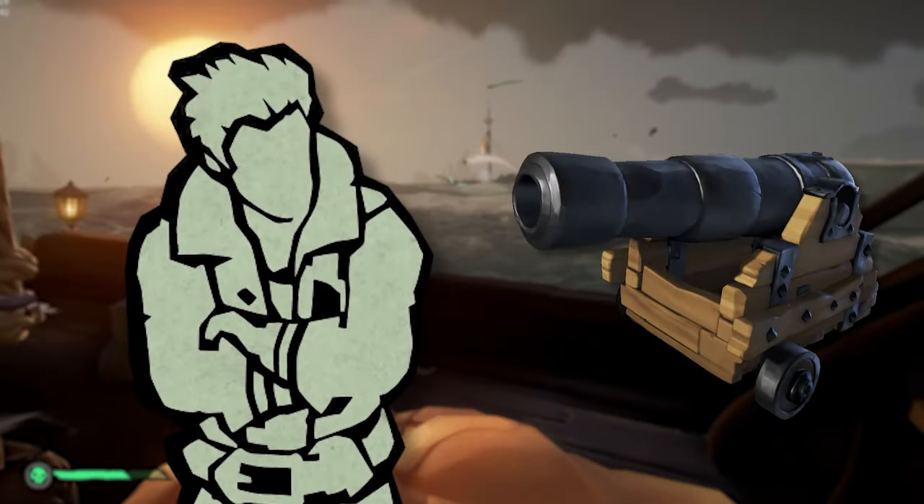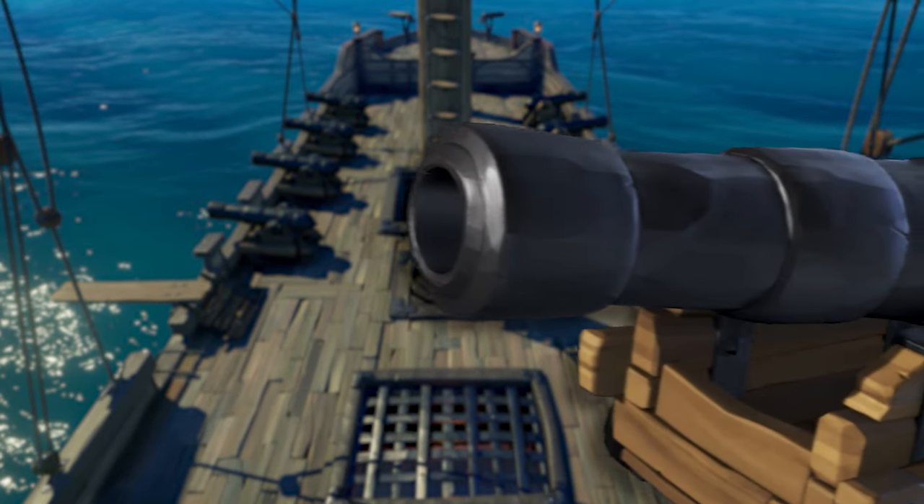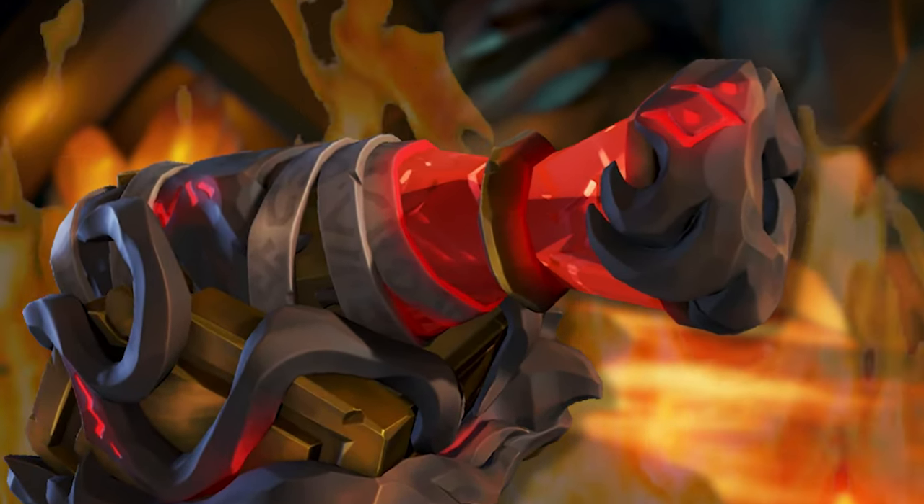In Sea of Thieves, when deciding which cannon you want to use on your ship, you might end up cycling through all the options to see which one is best, but end up sucking at all of them. Some cannons can help you improve your aim, while others look cool but in actuality just drastically slow down your progress.